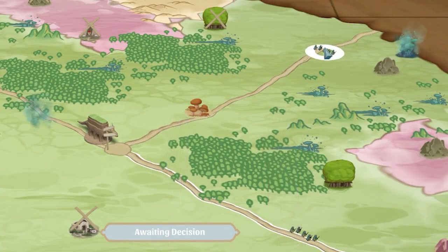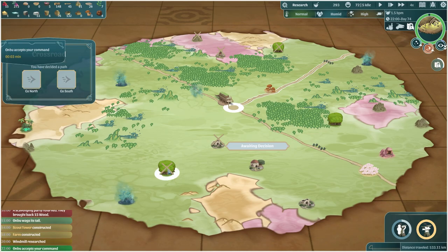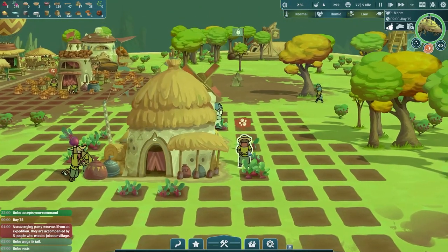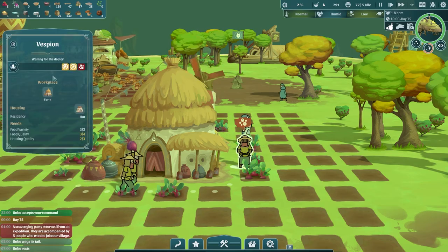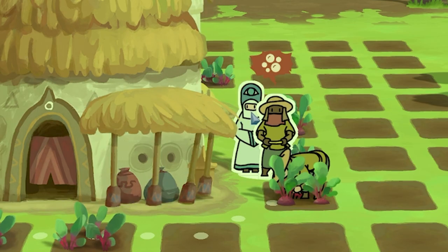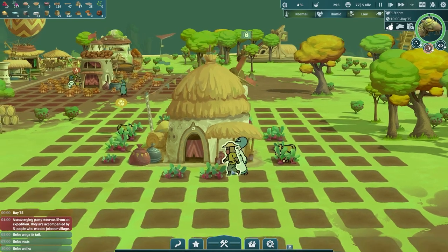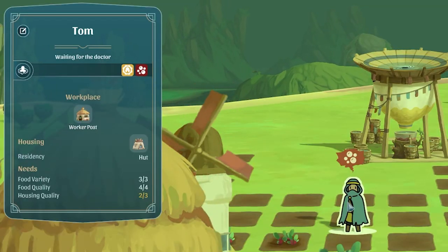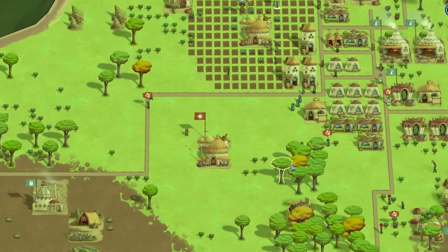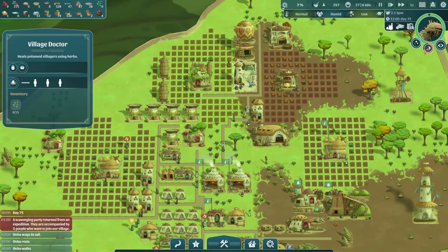Maybe we should go north because there are villagers up there. Sorry Ombu, I've changed my mind again - you're going north. That is food for Ombu and people. Vespian is waiting for the doctor - they are badly poisoned. I am Destructor Man the doctor - just healed Vespian, saved the day. Although there's another one over here, Tom, the guy who just built the scout post - he's also badly poisoned. There are loads of people badly poisoned. Maybe I should build another doctor building.